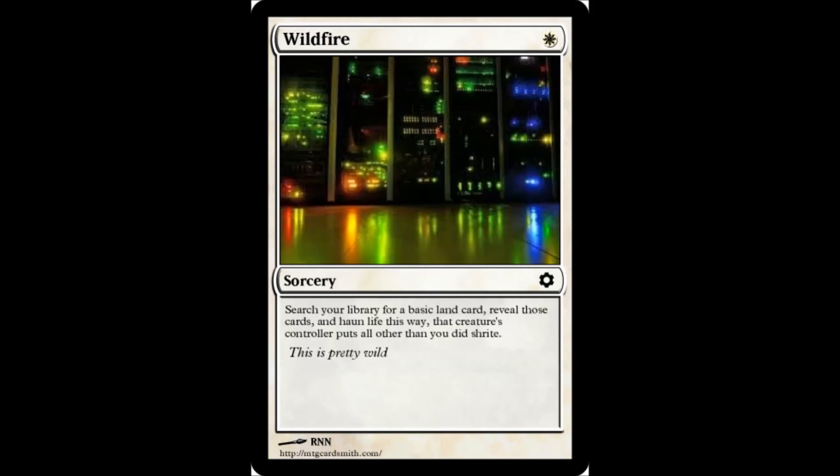Wildfire — as I say in my added flavor text, this is pretty wild. It is 1 white, sorcery. Search your library for a basic line card, review those cards, and haunt life this way. That creature's controller puts all other than you did shrite. You may have noticed I said two non-words in there: haunt and shrite. That is in fact what the card says. We can pretend that haunt is 'gain'? And did shrite? I don't know.